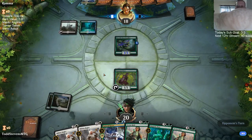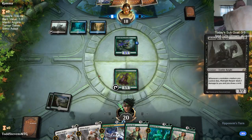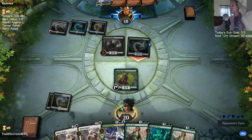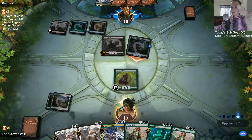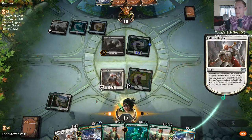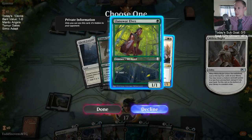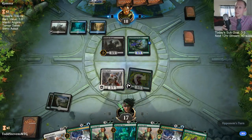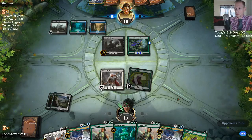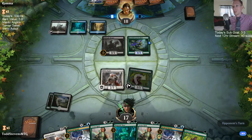You know that feeling when you keep a two-lander on the draw and you just want to draw lands and you draw five-drop, five-drop? That's a pretty good one. Five-drop, five-drop, six-drop. At least our opponent doesn't know our deck too well — looks like we may just only play Militia Buglers and Llanowar Elves this game.